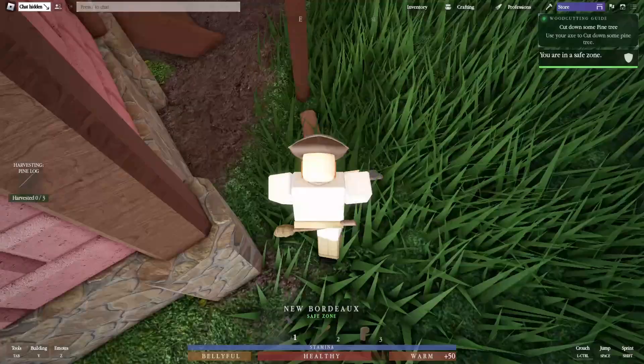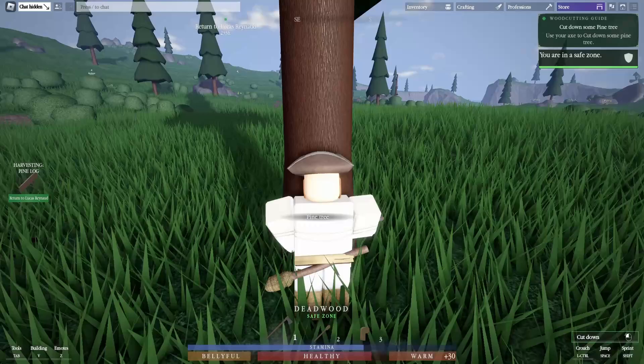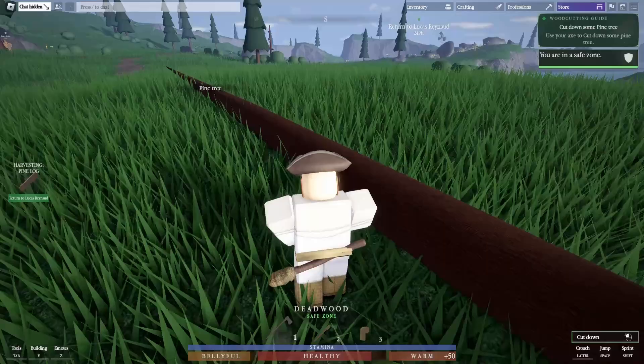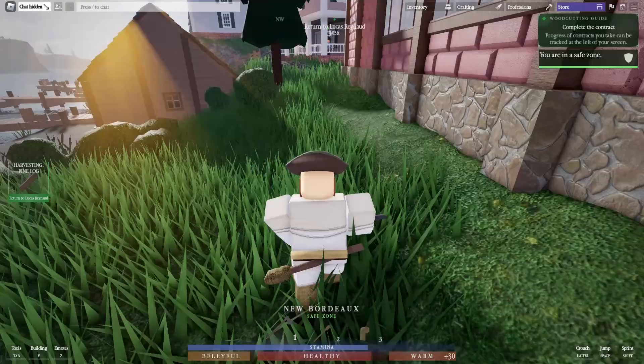Pine trees are easy to spot — just look for the trees right nearby. You can pick up a log from the ground, but let's cut trees to gain experience. Hold your left mouse button to swing the axe and cut down a tree, then come up to the big log and keep cutting. You'll gain wood cutting experience — I got 35 XP plus another 35.